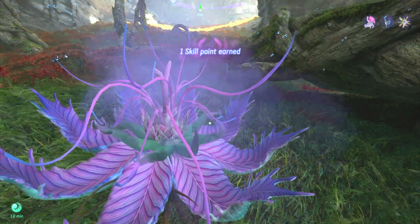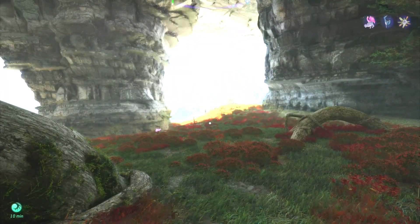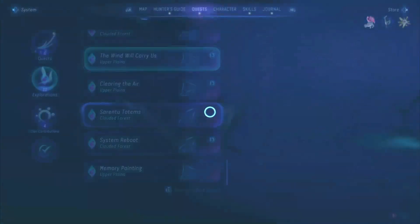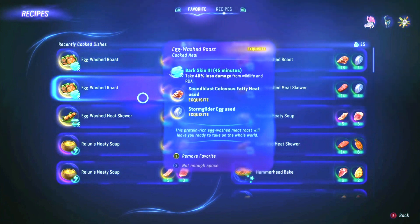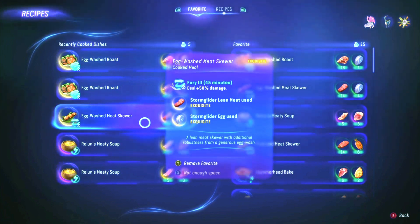Now for the special recipes. The first one is the Egg Wash Roast, which includes Exquisite Sound Blast Colossus Fatty Meat and Storm Glider Eggs. The second one is Fury — this provides a lot of damage, an extra 50 damage, and lasts for 45 minutes, requiring Exquisite Storm Glider Lean Meat and Exquisite Egg.